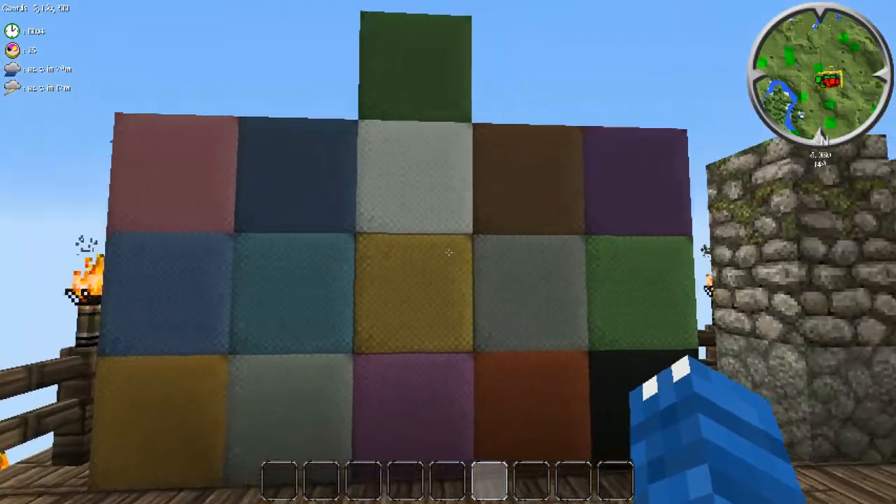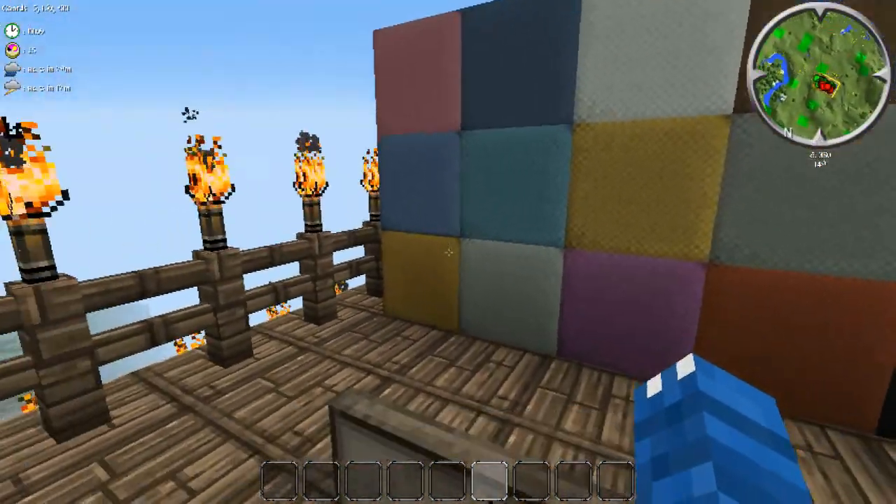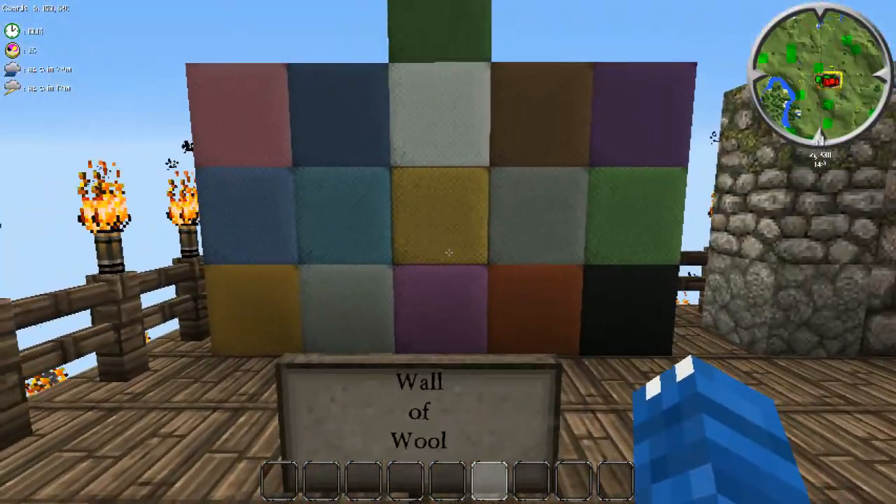Here's the wall of wool — I like it. It looks very different; it's not too bright. It wouldn't be maybe necessarily the best for pixel art, but definitely for decorating your house or whatever, it looks a lot better.